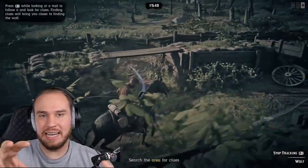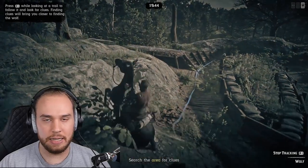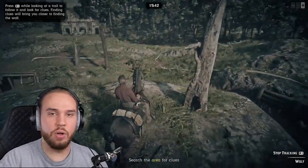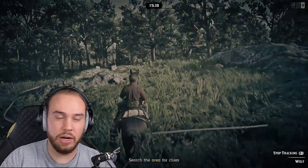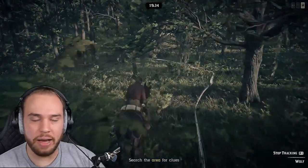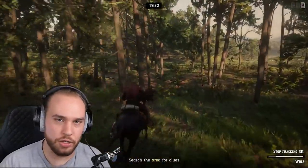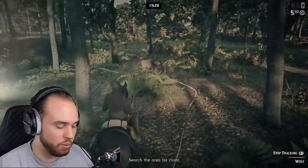There are three characters who give you hunting missions that I know of, and they're all in the Saint Denis and Rhodes areas. You have Alden, Trelawney, and Angus. Angus is in Saint Denis; Alden is the guy at the train station; and Trelawney is a little bit north of Rhodes in that kind of broken-down hut area. Those three characters have the possibility of giving you hunting missions.